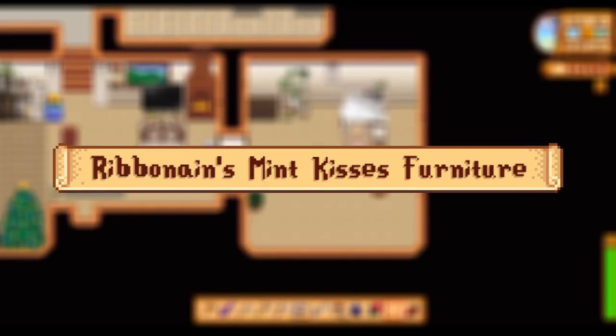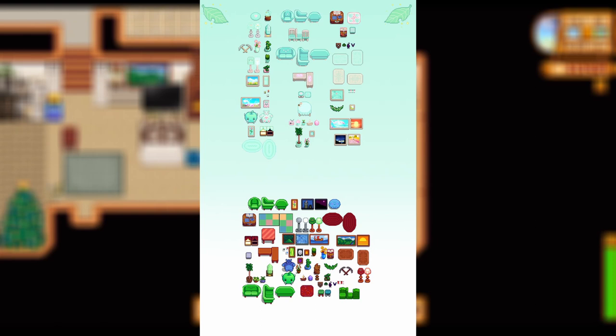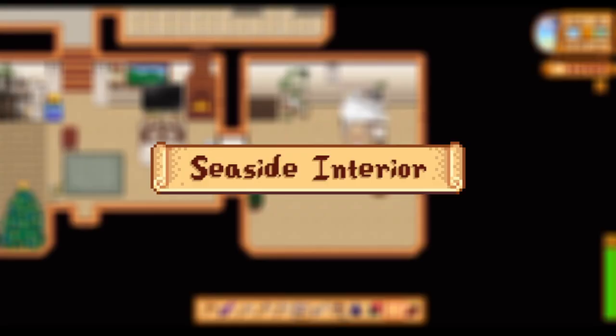Starting us off with the furniture mod section, we have Ribbonane's Mint Kisses Furniture. This is a mint-colored themed furniture mod — a super cute mod that recolors all of the base furniture in your house to this really cute mint color. It's such a nice color, especially if you're going for a pastel or fairy cool kind of vibe. Anything on the cutesy side, I'd definitely recommend this one, and you can get some really nice wallpapers and floorings to match.